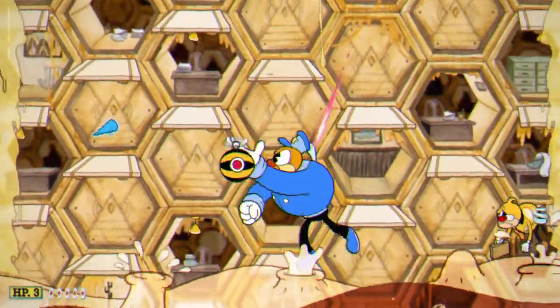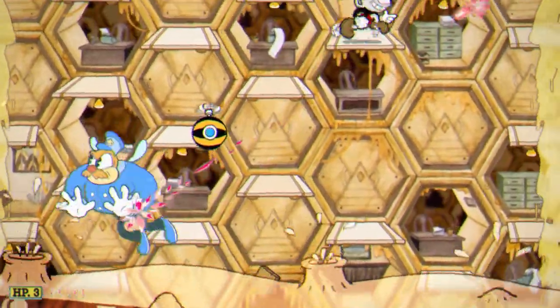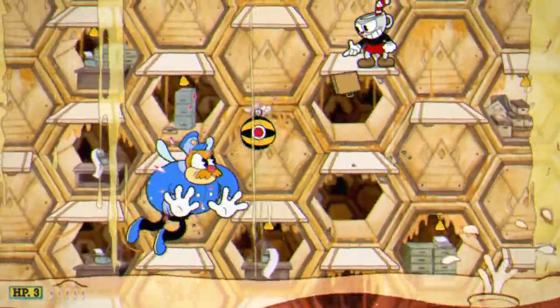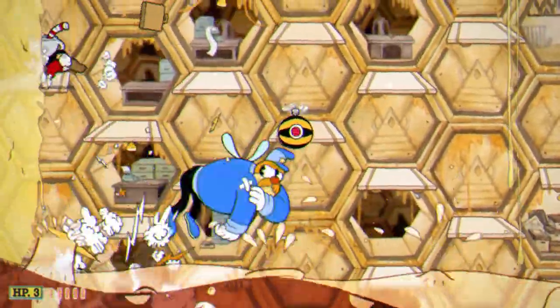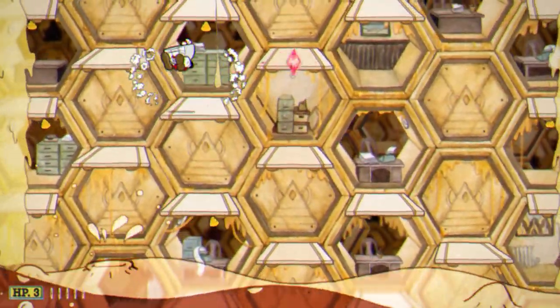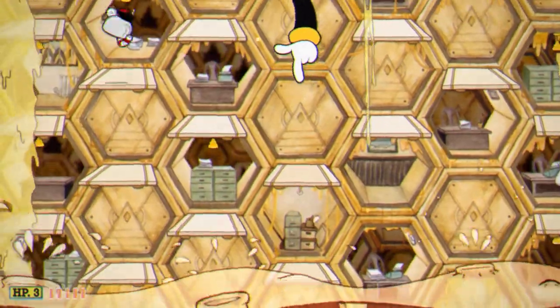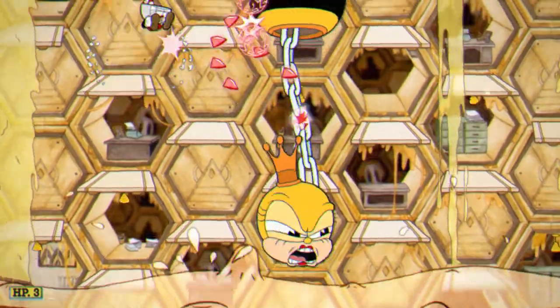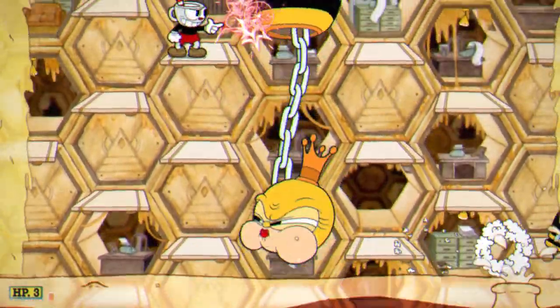The loadout I personally use to S-rank this boss is Homing Attack, Spread, Energy Beam, and either Parry Sugar or Heart Ring. In my opinion, the charm is really not as important to this fight, so use whatever charm you are comfortable with. I advise using Parry Sugar if parries are something you struggle with, and Heart Ring allows you to have that extra 2 HP buffer you get from meeting the parry requirement without the decreased damage of the other heart charms.